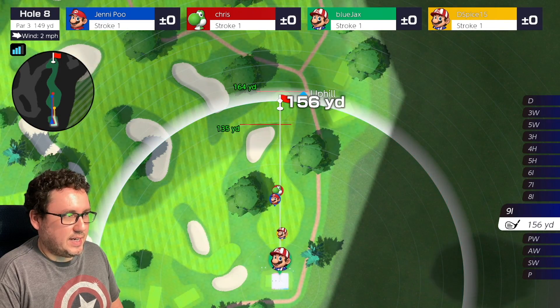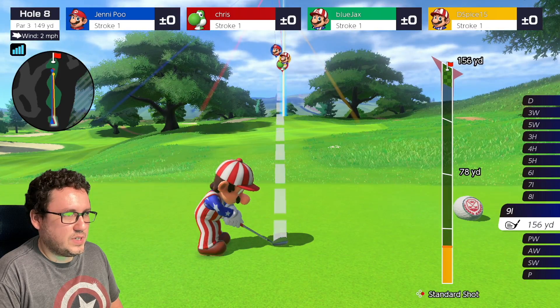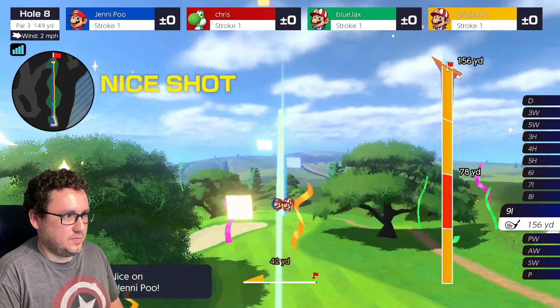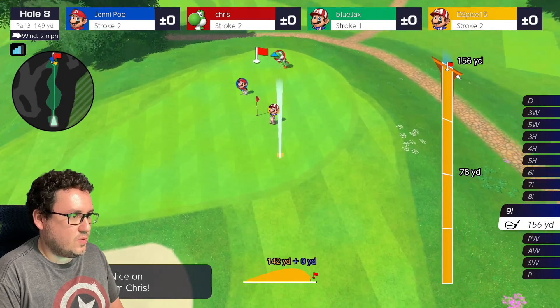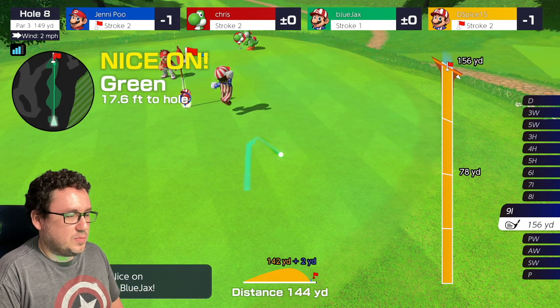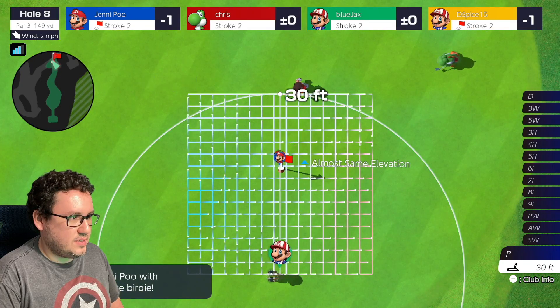We're gonna go ahead and use a nine iron here. The wind's going a little bit against us, so we're gonna aim a little bit to the right, super backspin it. The backspin should help us slow it down. We are short — I thought we were gonna be a little bit long. We've got a little bit of movement to the right, same elevation.